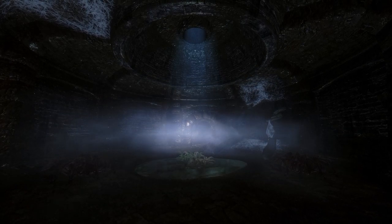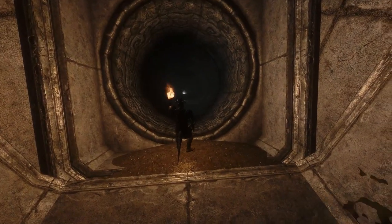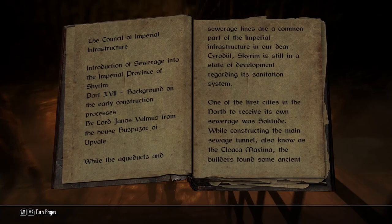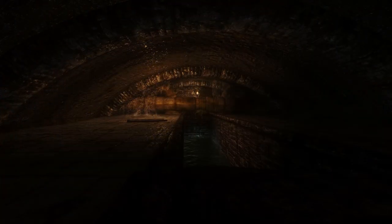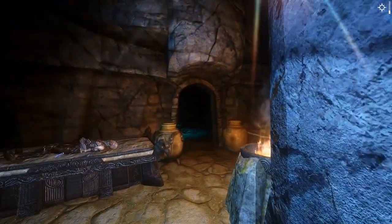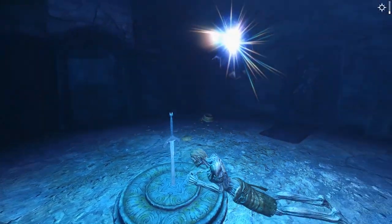The mod also adds some smaller touches to complete the entire package. There are a few notes lying around from people that spend time in the sewers, and there are also a couple of new books that offer some background on the construction process. They're pretty good to read and offer some insight into certain unusual things you might find underground. For example, the Solitude Sewer sometimes makes use of Dwemer pipes, but the book explains that they imported unused pipes from Markarth to save resources. The mod also adds four new hidden weapons, so that's a bit of an extra reward for your exploration.